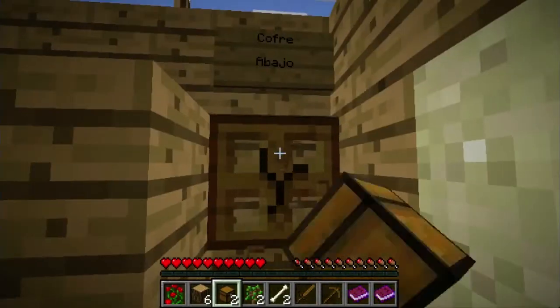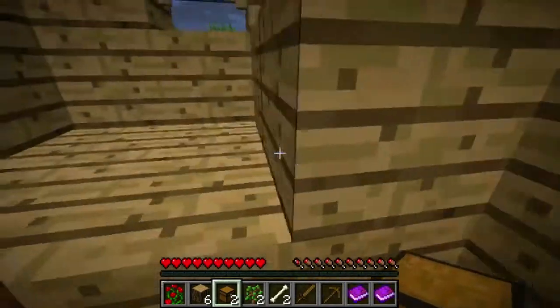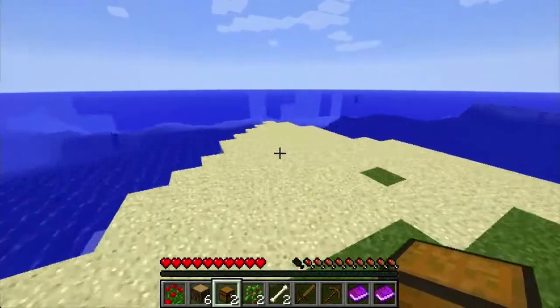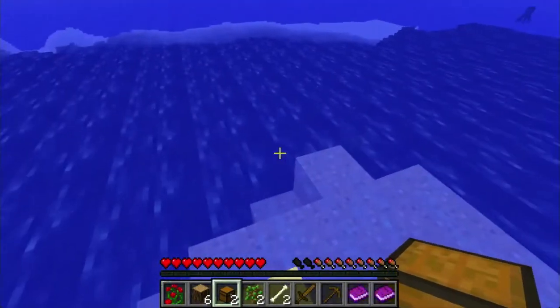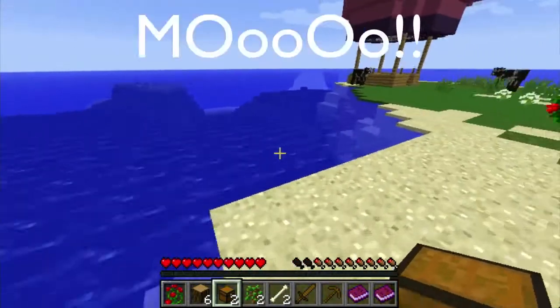If you guys are wondering, I do not have any mods or anything like that, so no worries. To build a house, I think I'm just gonna make like a beachside house — it'll be awesome. Oh my goodness, it's like a full-out wall right there. It's crazy. And down here is nothing — is that a chest?